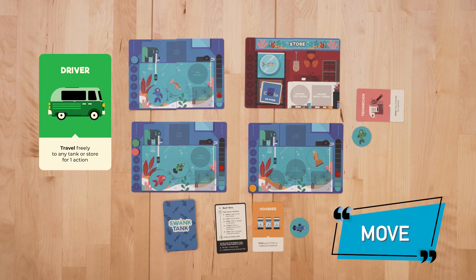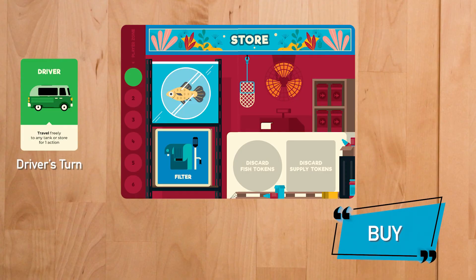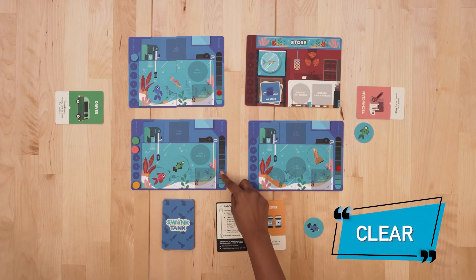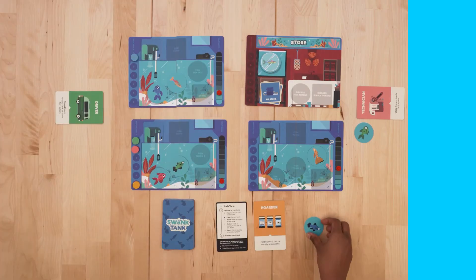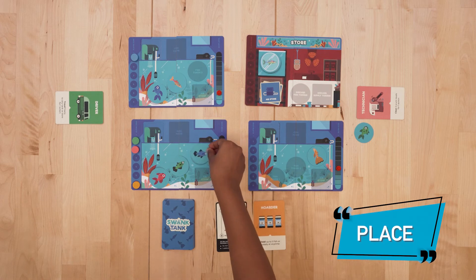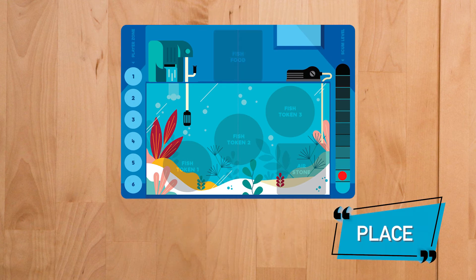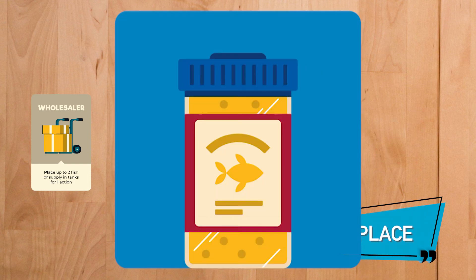If you have the Driver card, you can move in any direction. Buy 1 fish or supply token from the store if you are in the store — you can only buy the token at the top of either pile. If you have the E-Shopper card, you can buy tokens from anywhere. Clear 1 scum level, or 2 if you have the Technician card. Place 1 fish or supply token in the tank you are in — each token counts as 1 action. If you have the Wholesaler card, you may place up to 2 fish or supply tokens as 1 action.